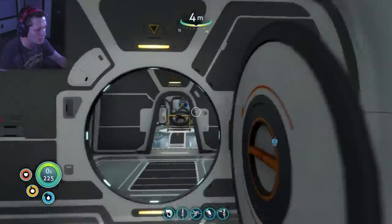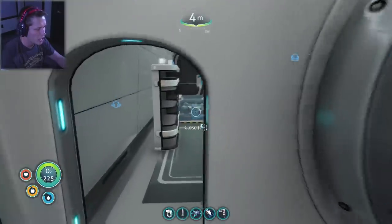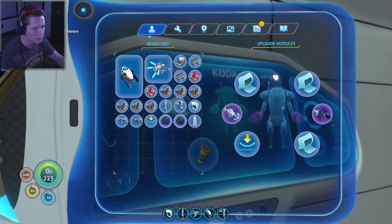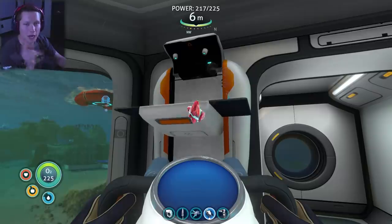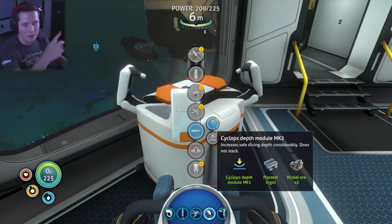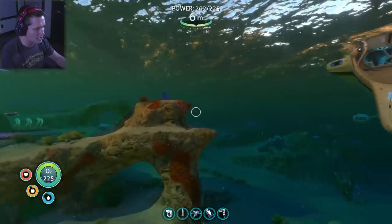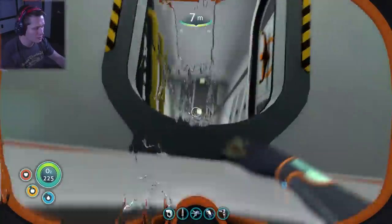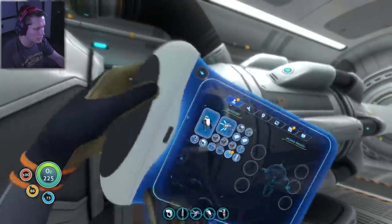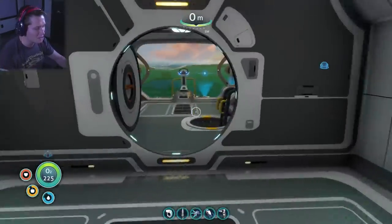Let's drop down, head back to the Cyclops, and grab the extra power cells — we are fully kitted out, 100 percent charged. Installing new upgrades on the prawn suit. We need to make two aerogels and then we should have everything for the Cyclops depth module mark two. Going to the vehicle modification station — Cyclops upgrades, depth module mark two — boom! Applying it now. The Cyclops can now go to 1300 meters. Let's go!